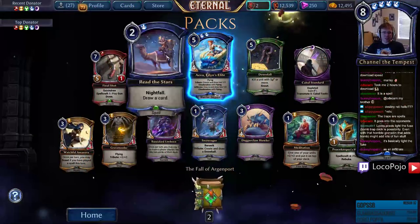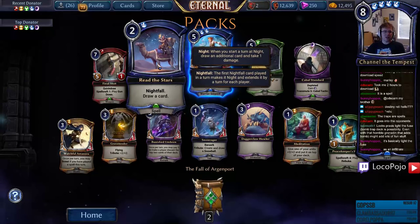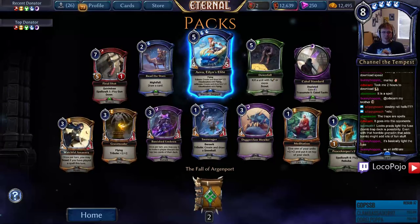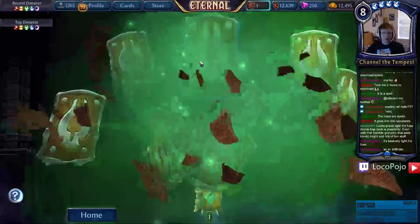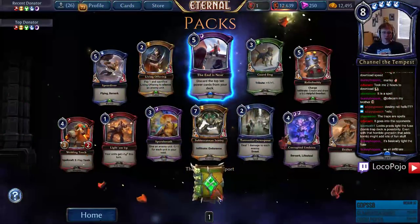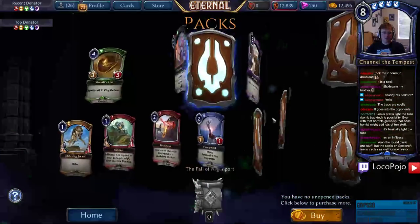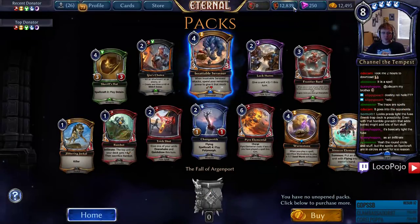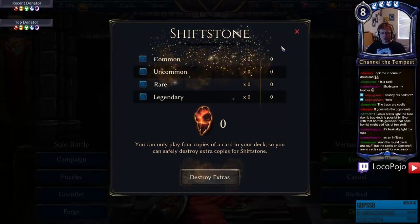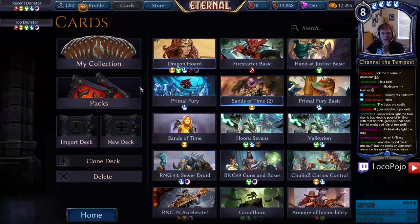Ava Island's Elite — Read the Stars, Nightfall: draw a card. Nice — easy Nightfall, I like it. Thins out your deck quite a bit if you're trying to look for a particular thing. Probably not good but it's cute. Okay, so we only have like 13,000 Shiftstone to work with — I know.